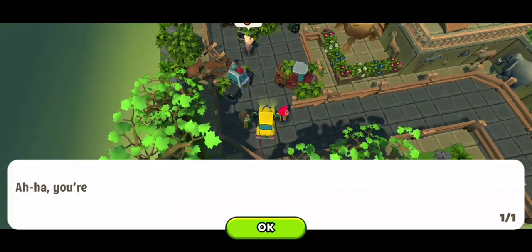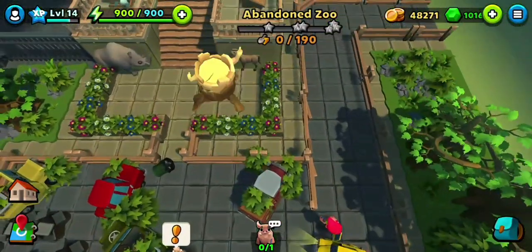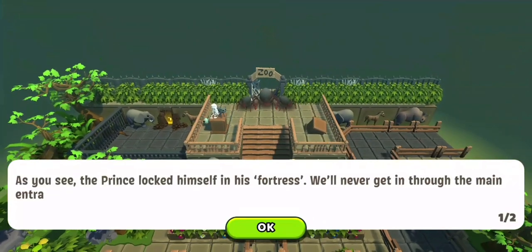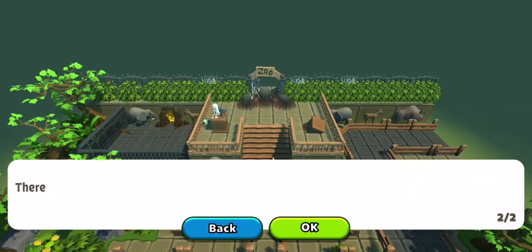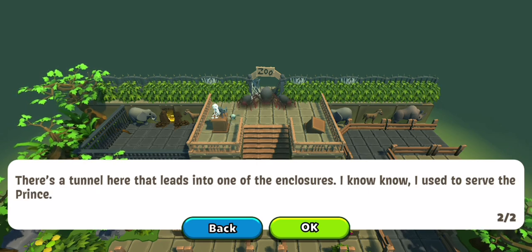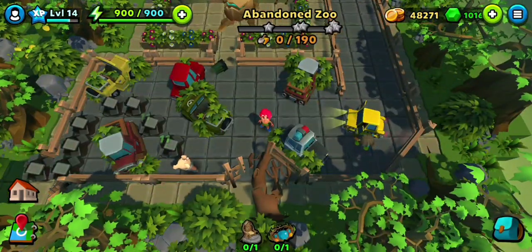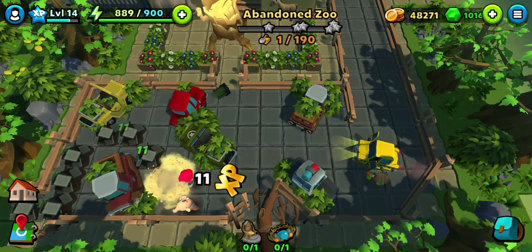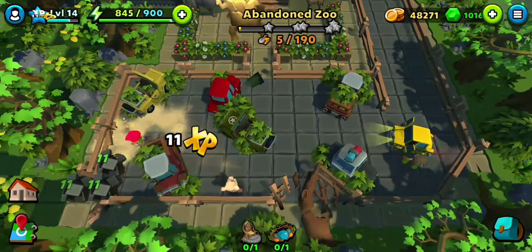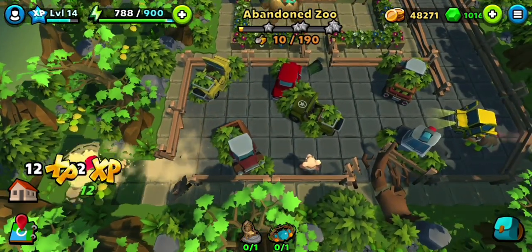Hey y'all, welcome to Abandoned Zoo. We are finally here to defeat the Prince. Pixley knows a secret about the Prince. The pig knows about a secret tunnel that will lead inside. Since the Prince has not helped Pixley even after he helped him resurrect, the pig is now on our side and telling us how to defeat the Prince.